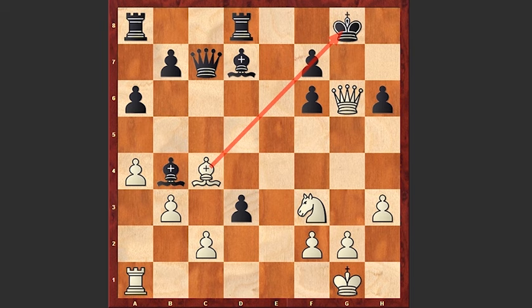Taking on f6 is not possible because you are getting checkmated. After Qg6 check you can't take because your king is pinned. And after several forced moves white is getting checkmated on g5.